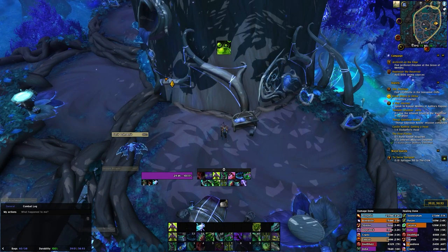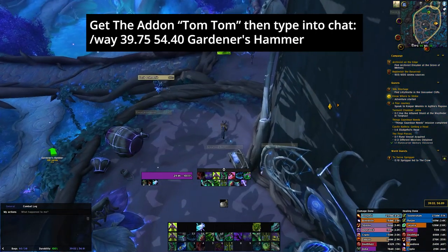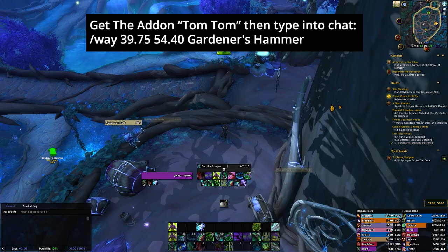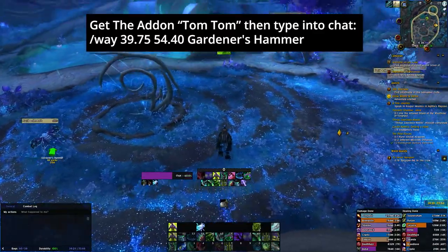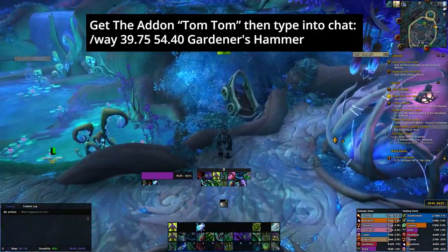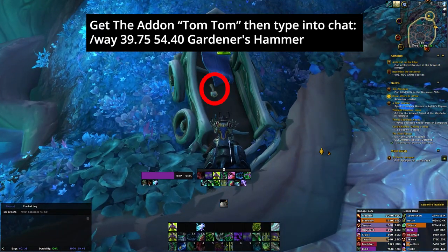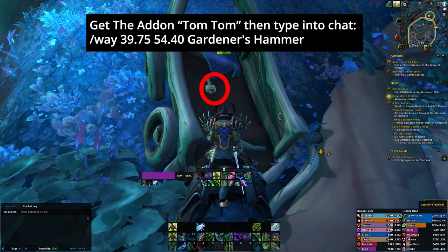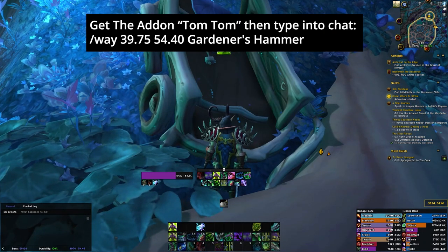The next item I'm going after is the Gardener's Hammer. Again, I'll get the coordinates, paste it into my chat, and the arrow comes up again. I'll mount up, and as you can see everything is within the vicinity — it's not far at all. You don't have to travel far and the arrow basically does all the work. It's in the back of this cart right there — right click it and you'll have the hammer. That's two out of the five items.